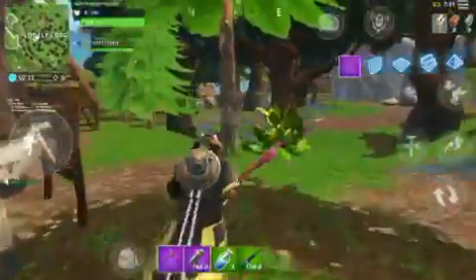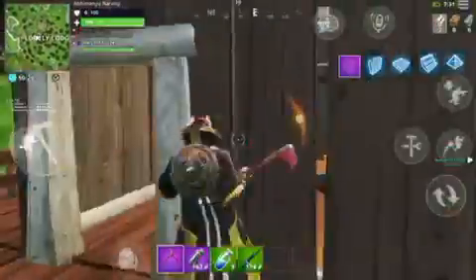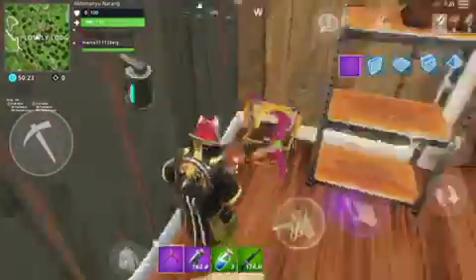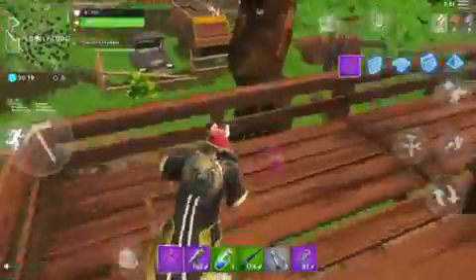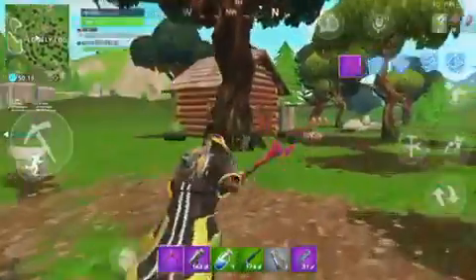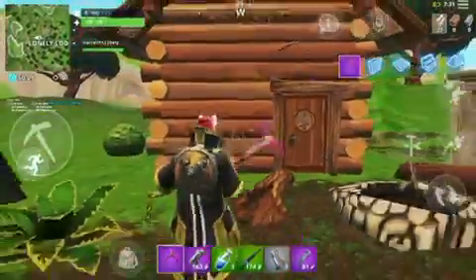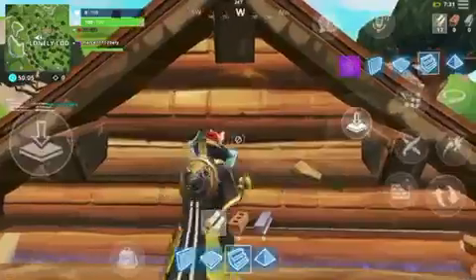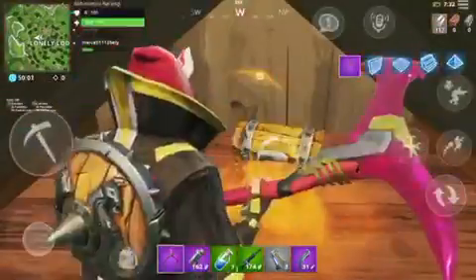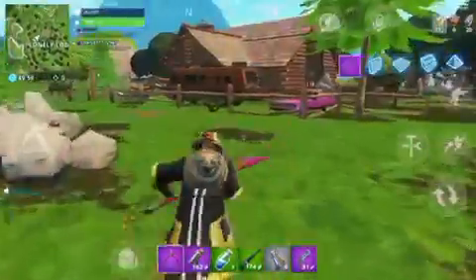Then go to this house and there's one inside it — this is the sixth chest. Now there are some chests in these designer huts as well. You have to build a ramp on the gate, break the wall, and you'll find a chest inside. There are chests in every designer hut — I'll show one more example at the end.